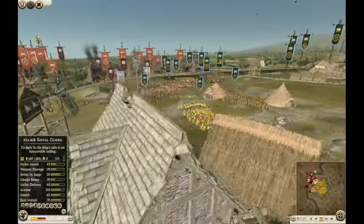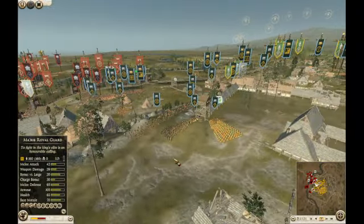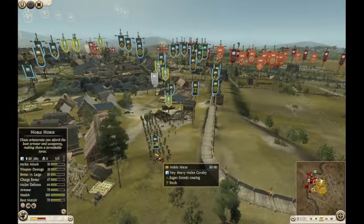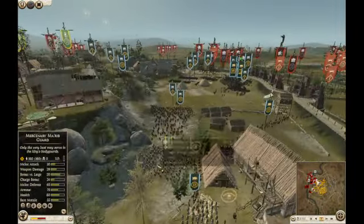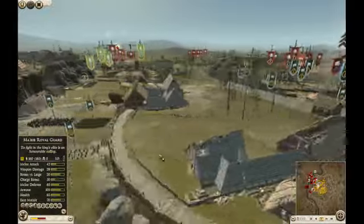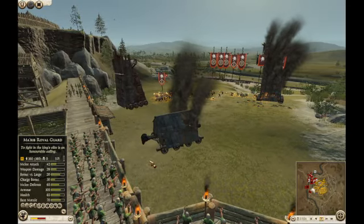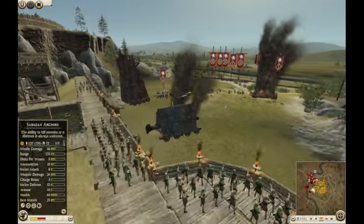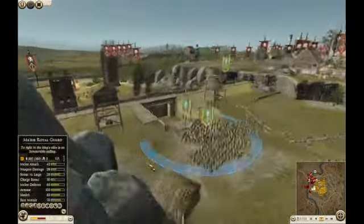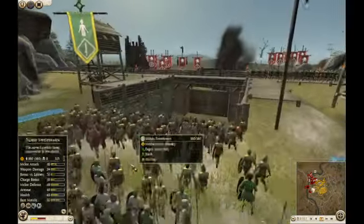My allies did everything they could just to hold this off. You can see they're setting in reserve. I start moving some forces down closer just to help out the best I can, holding key positions in the rear in case they retreat. Because I was too busy with my own strategy of stopping the advancements of Swayby here — I didn't want them to advance any more than they already had. I had quite a decent force and was preparing to send out another infantry unit.